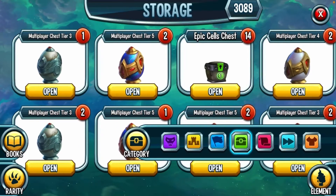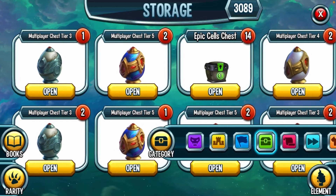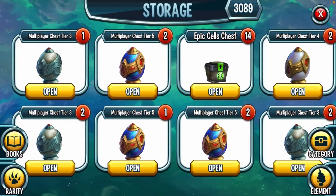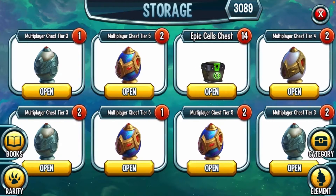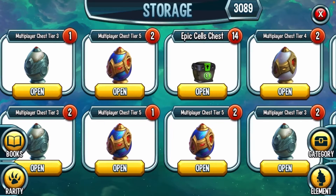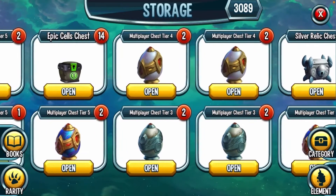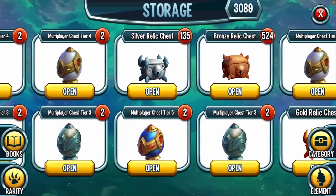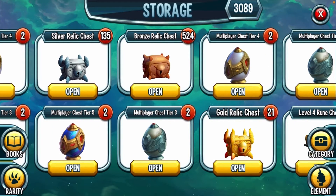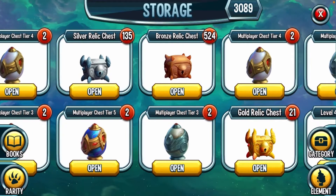Moving on to chests — my favorite part! I have so many things here. Literally 90% of it is multiplayer chests because I was a beast at multiplayer mode. I've got so many chests — tier threes, tier fives, tier fours, epic cells chests, 135,535 Silver Relic Chests, and 524 Bronze Relic Chests. That is a lot of chests!